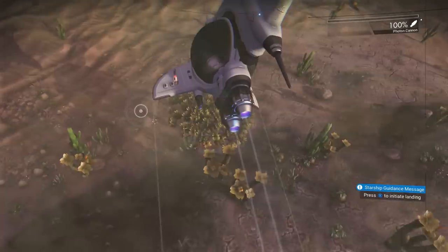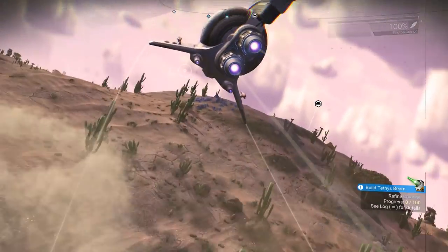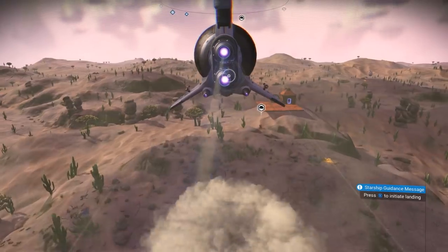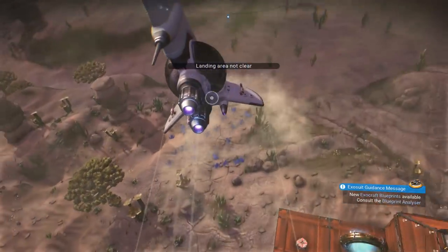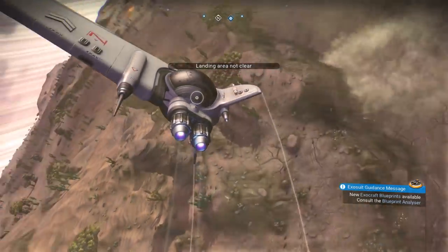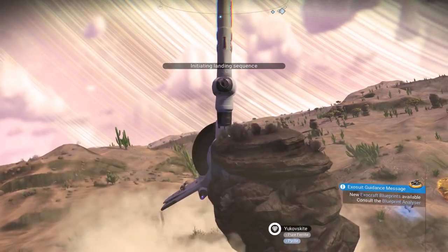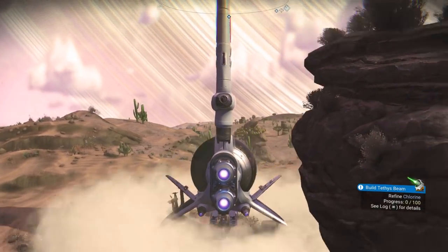How do we land? X to land. It does feel like they've improved the low-atmosphere flight — I actually have a modicum of control over what I'm doing, which is a weird feeling. Come on, land. What do you mean landing area is not clear, and then we're just flying through a platform?